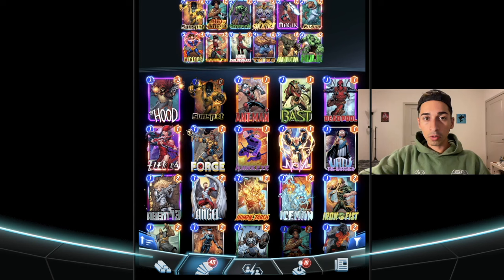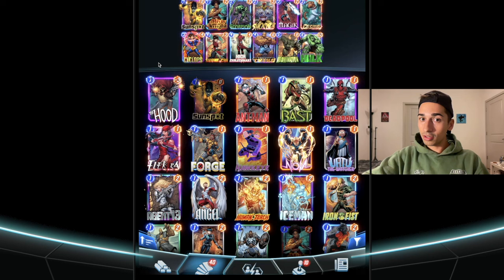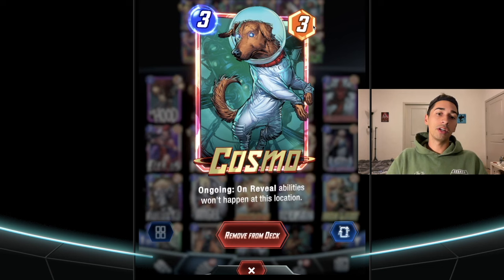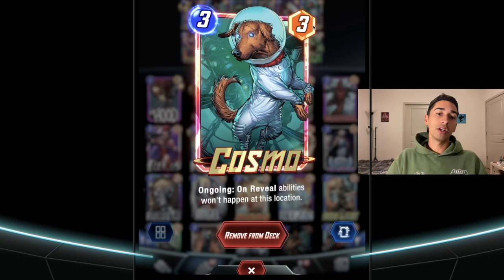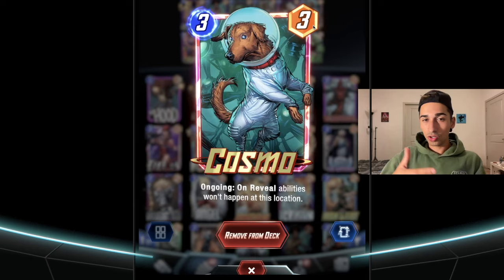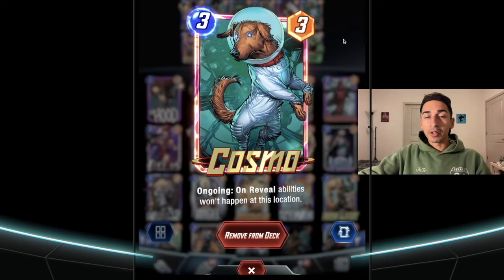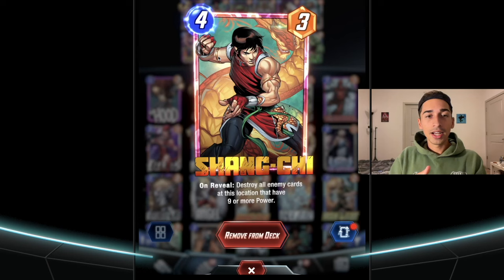A couple of things I added to synergize: Scorpion — another debuff that afflicts the opponent's hand with minus one. Cosmo is just a good counter. I feel like some of the meta right now is anti-meta — just disrupting the deck in a different way. Cosmo stops on-reveal effects, which is great for Wong or Destroy decks. It's a little annoying to time him properly, but I've won games on turn two just by putting Cosmo in the right spot. Shang-Chi destroys enemy cards that have a lot of power — just another solid counter.